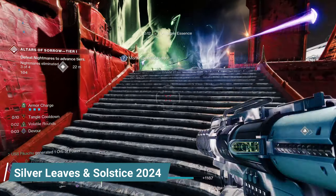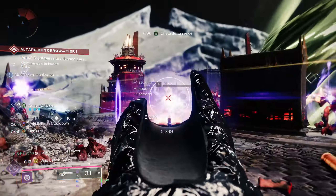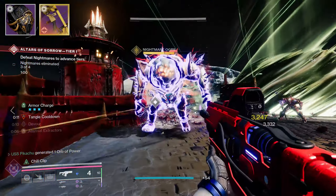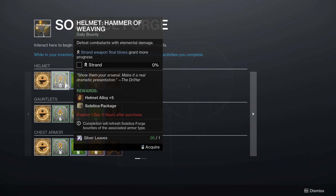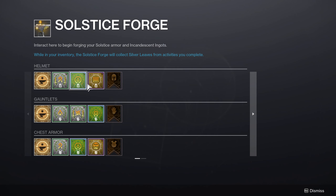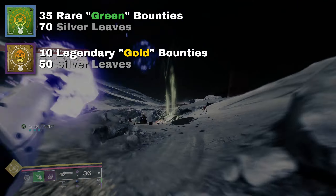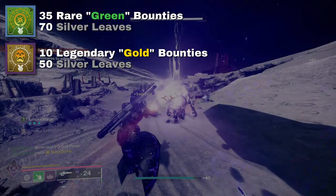Let's start with Solstice's Silver Leaves. This currency economy has gotten a lot more player friendly when we look at uses and drop rates. This year, you need Silver Leaves to purchase Forge Bounties, which are required to unlock the event's armor, the white glows, and the sources of high stat armor and event weapons. The cost of these bounties is 1, 2, or 5 Silver Leaves, with refreshing costing 5. If you only care about unlocking the base armor set, you need 50 to 67 Silver Leaves if you're efficiently completing bounties.